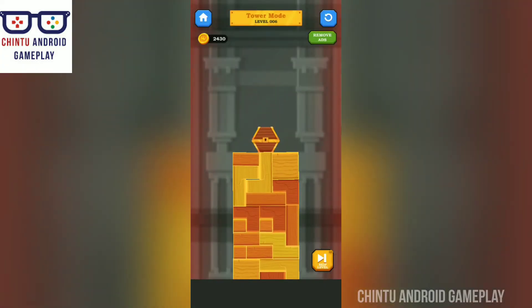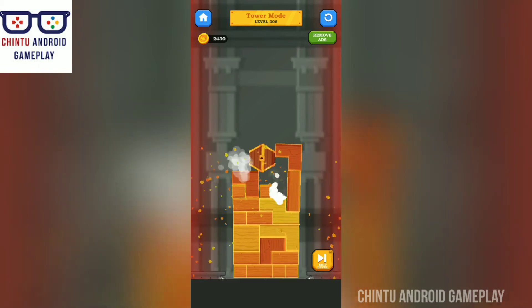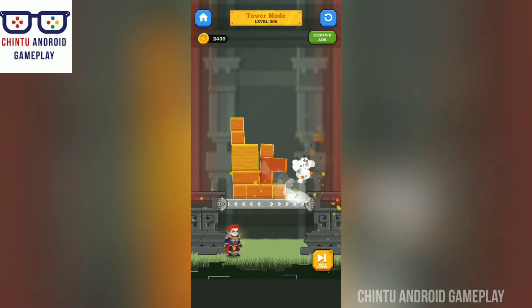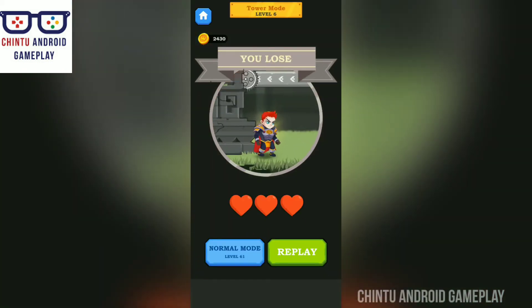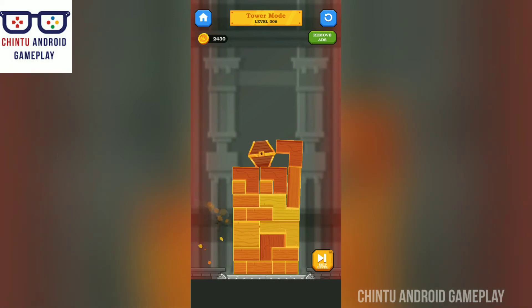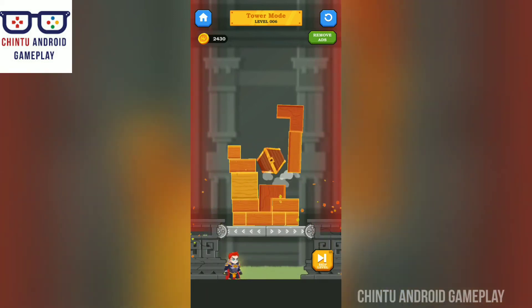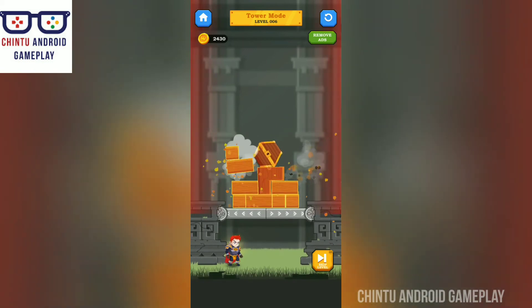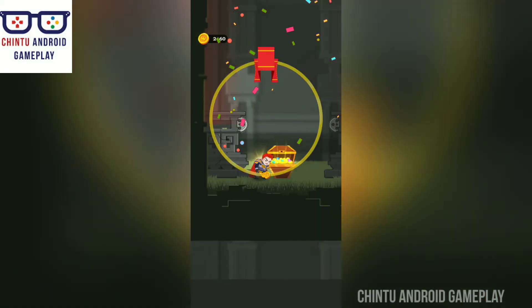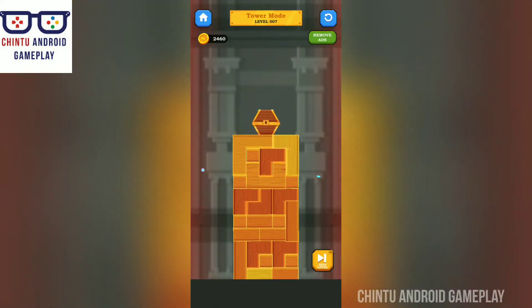In this mode the treasure box is at the top of the tower and you have to build the tower. Without losing the treasure box you have to collect it. Excellent, level 6 completed! Now I am playing level 7.